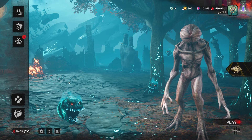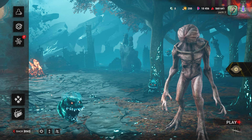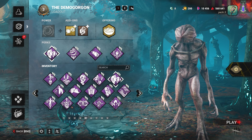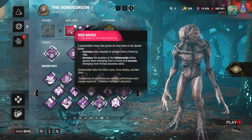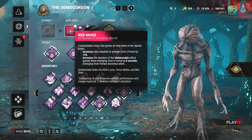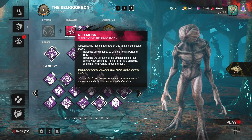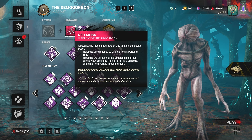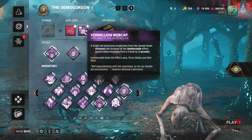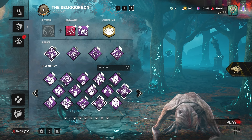Hello everybody, welcome back to the channel. Today we're going to be doing stealth Demogorgon. We're going to take advantage of his two add-ons: Red Moss and Vermilion Webcap. Red Moss increases the time to emerge from a portal by 15%, increases the duration of the undetectable effect by eight seconds, and emerging from the portal becomes completely silent. Vermilion Webcap increases the undetectable effect by another three seconds.